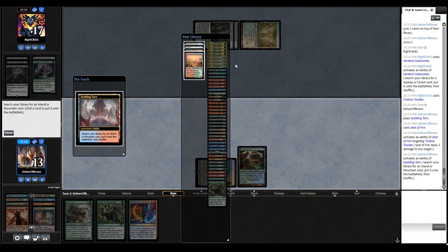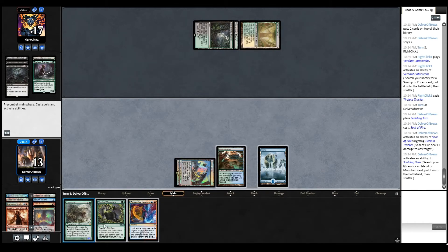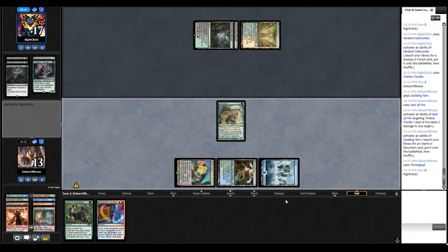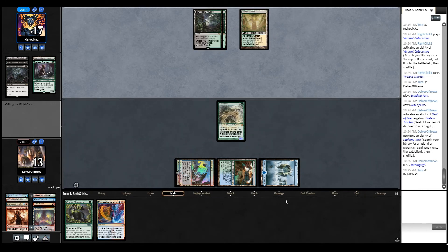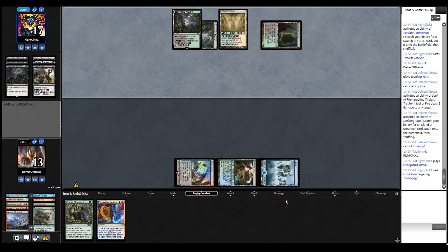By the way, I think I said Bant Stoneblade at the beginning of this match - this is Abzan Stoneblade, just realized. There's no black in Bant. Correcting myself - if you already corrected me in the comment section, thank you, but I just figured it out.